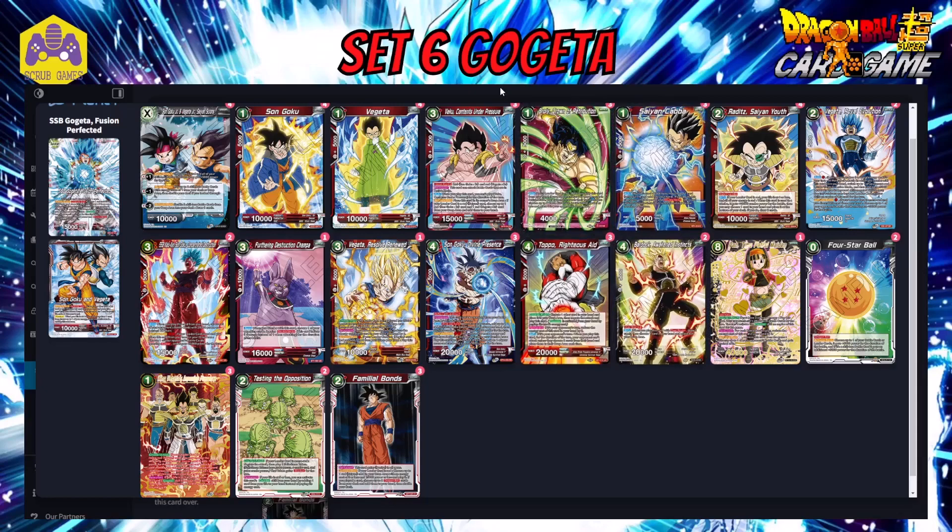For the turn-by-turn progression: it depends on what you want to do, but normally turn one you want to play the Saiyan's Lands unison to get two skillless cards out and apply pressure to your opponent. Turn two you can either do the Familiar Bonds play or keep the top-end ready if you're going to aggro. Turn three is where you unlock most of your things — you can play Divine Presence, have your King Vegeta's, Vegeta Royal Evolution live, and your Resolve Renewed. You just need to practice with the deck to see what plays you can make and where you can go with it.